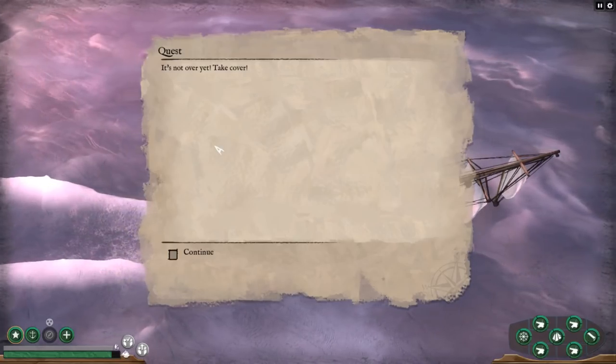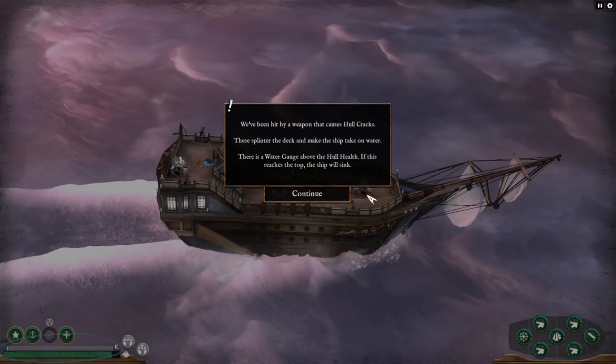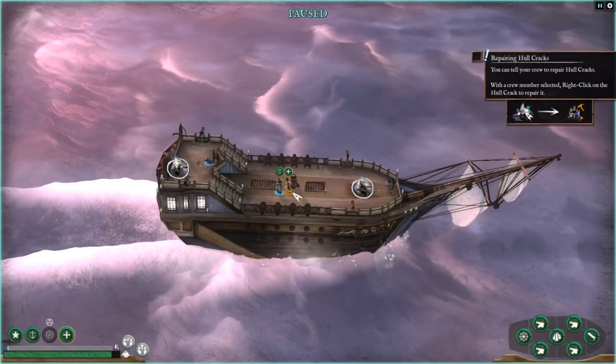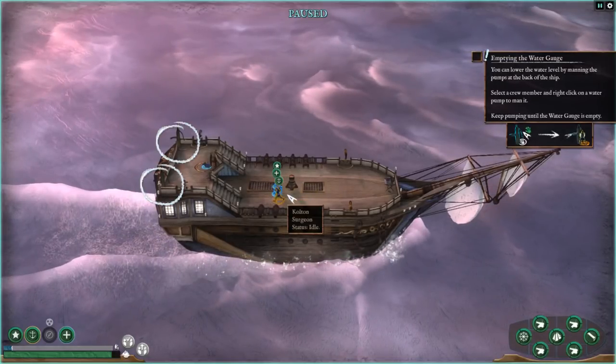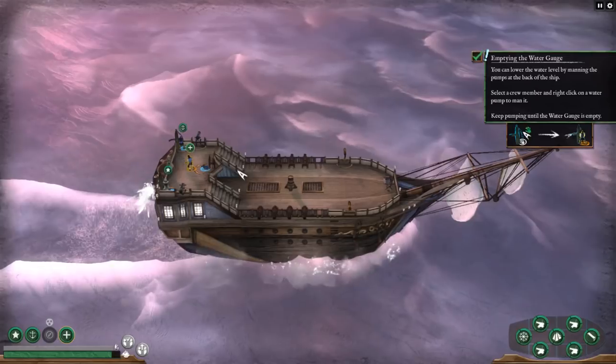We've been hit by a weapon that causes hull cracks — these splinter the deck and make the ship take on water. There's a water gauge above the hull health; if this reaches the top, the ship will also sink. Listen out for the ship bell — it will warn you when the water gauge has reached critical levels or hull health is dangerously low. You can lower the water level by manning the pumps at the back of the ship. Oh, the stations are actually hotkeyed — as an old-school RTS player, that is wonderful!